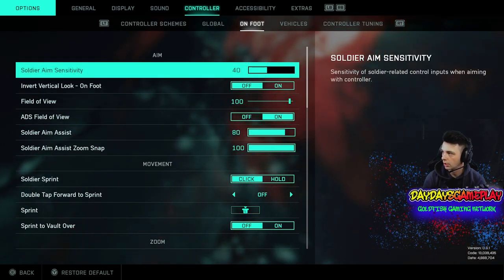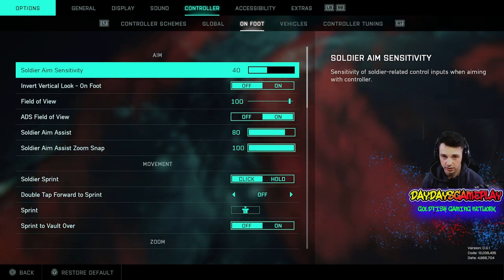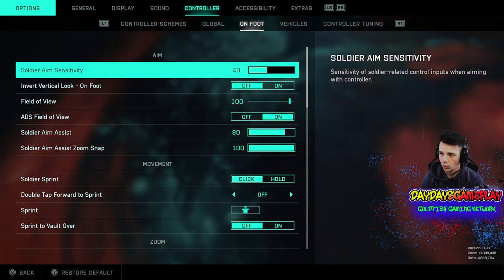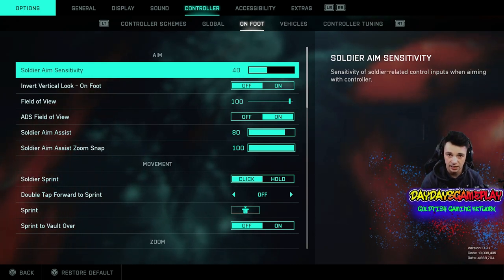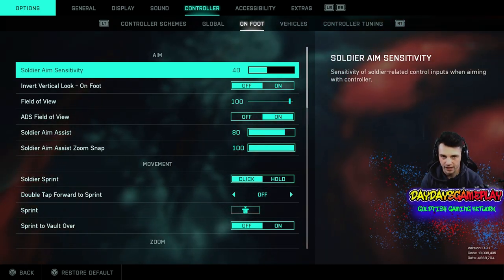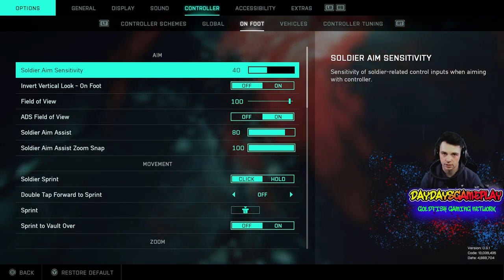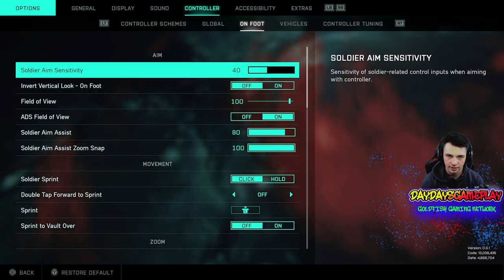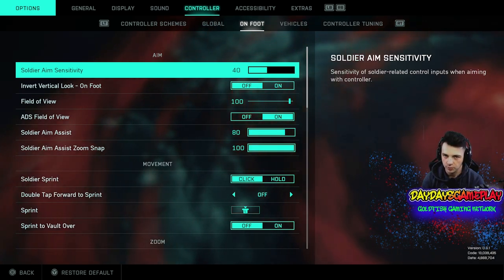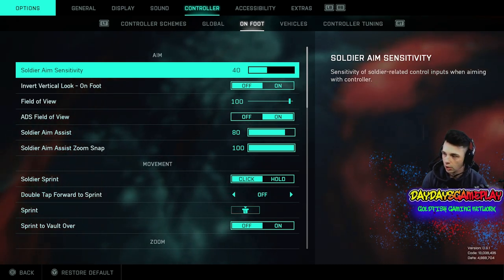Going over to On Foot settings: controller aim sensitivity is at 40. This is one I'm constantly tweaking — I had it at default 20 for a while, now I'm using 40 and considering going higher. I've seen people use 80 or 50, but it ultimately comes down to preference. If you're flying past targets when tracking, bring it down. If you can't keep up, bring it up. This is not when you're aiming down sights. Right now I'm using 40.